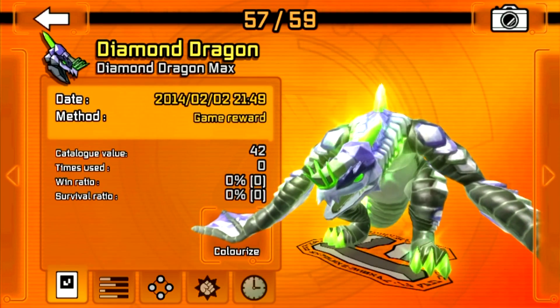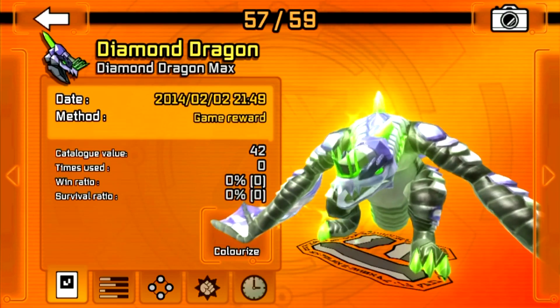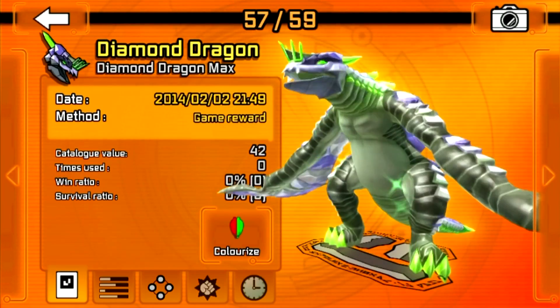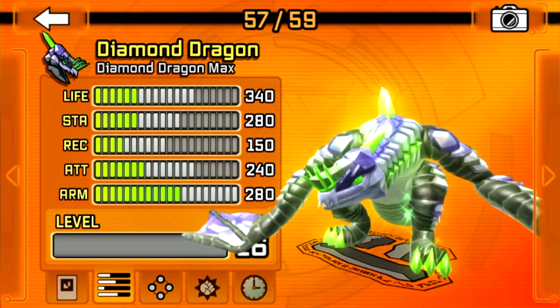Hi guys, Gadget Girl Kylie here, and this is another Invisimals: The Alliance video. In this video I'm showing you how to obtain the secret Invisimal, the Diamond Dragon. Let's check out its stats.